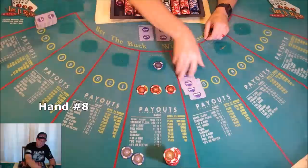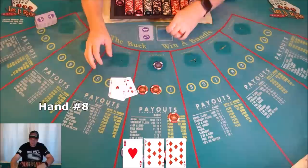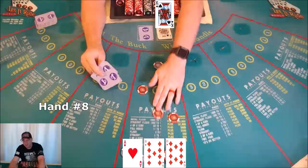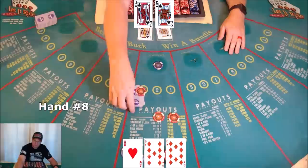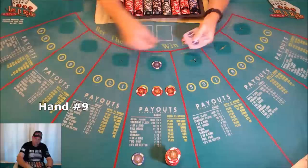Hand eight: ace, nine, ten — nothing. Scrape, get the bet back. Dealer reveals the first card — still doesn't help. Scrape, get the second bet back, now we're committed. Nothing comes up, so we lose both of those.